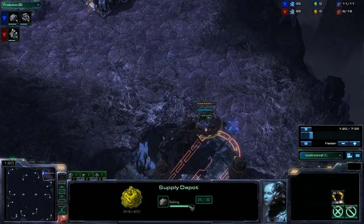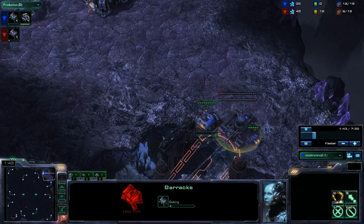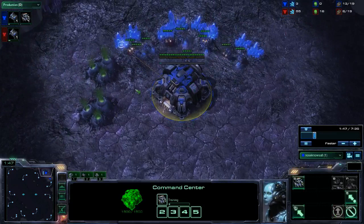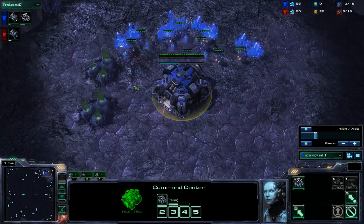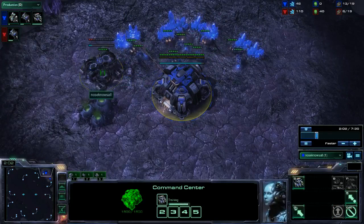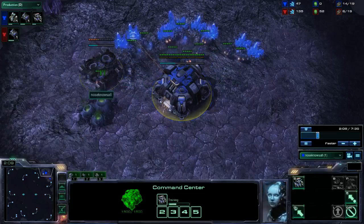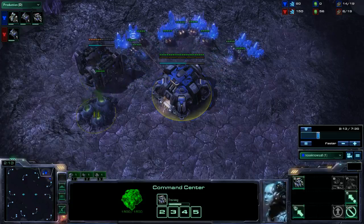Obviously it starts with a 10 Depot, just like every other build, and then you follow it up with the 12 Rax. At exactly 150 Minerals, you put down the 12 Rax. Then, because you're getting Reapers, you're going to have to get your 13 Gas. You don't want to do a 1Rax FE. This build is also surprisingly good against 1Rax FE, so if you have the opportunity to know an opponent is going to be doing 1Rax FE, this is a great build to metagame them, screw them up, and just auto-win, because Reapers and Hellions are really good versus a 1Rax FE if you have solid micro.